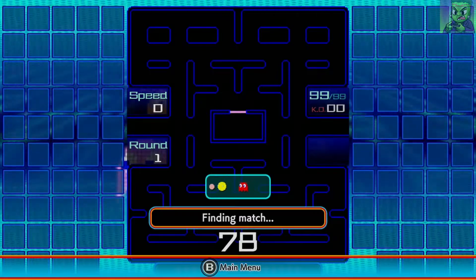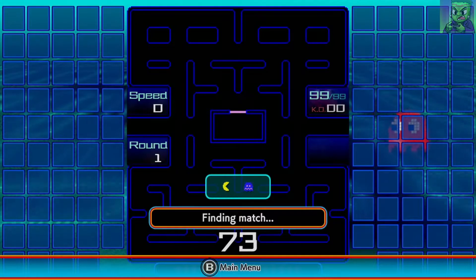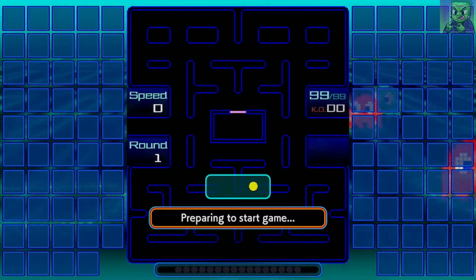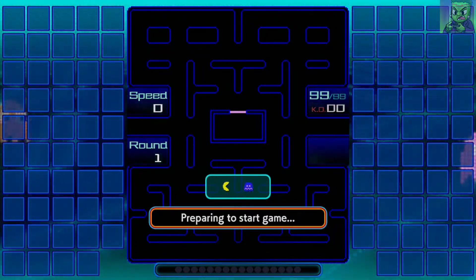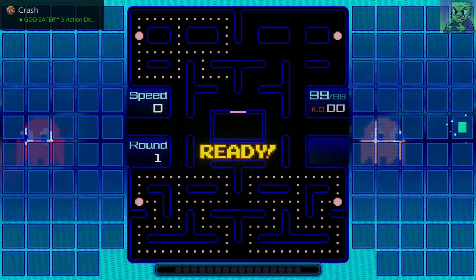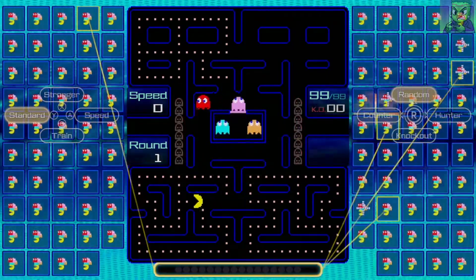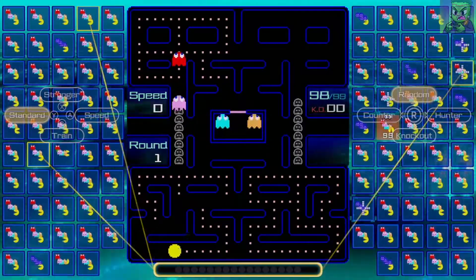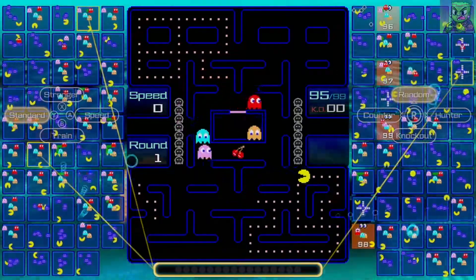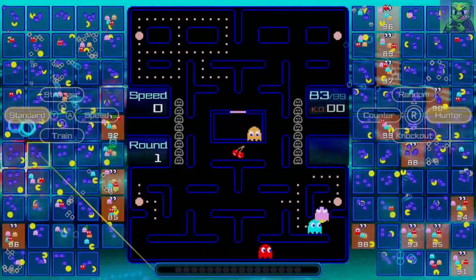Finding match. Oh, look at the little animation in the background — that's cool. I wonder if that changes based on your theme — I'm going to assume it does. Just like Tetris 99, you got the players up here. Finding match, counting down. Round 1, speed 0, 99 out of 99. This music's catchy, man. Oh, there's the classic music, dude!